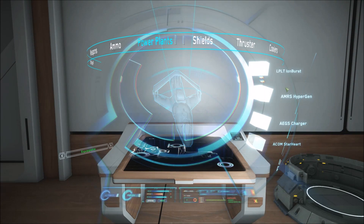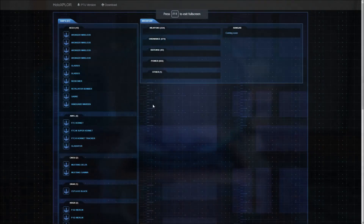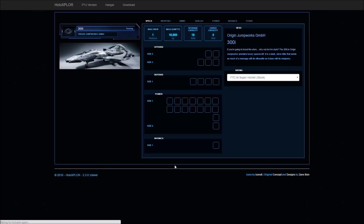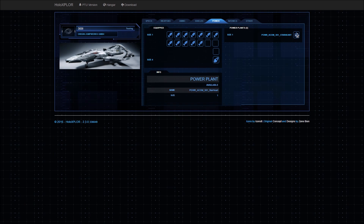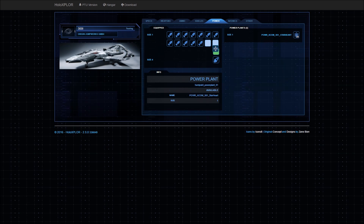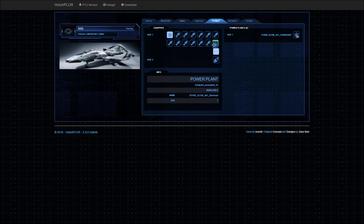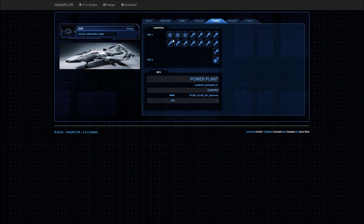In the old system, ships would have had one slot for a Power Plant, whereas now in the new refactored system they could have multiple slots. This allows for more customization, redundancies and choice. For example, the 300i, which used to have one Power Plant slot, now has three Light Power Plant slots, and the Super Hornet has one Medium Power Plant slot.